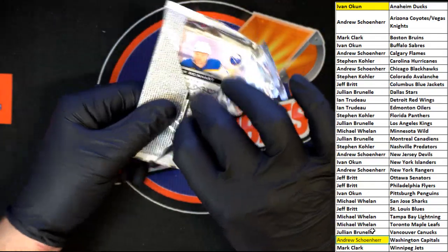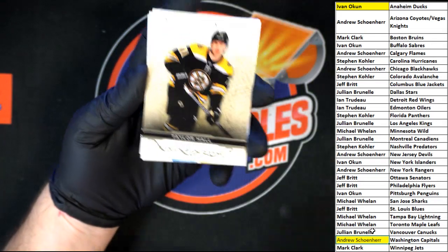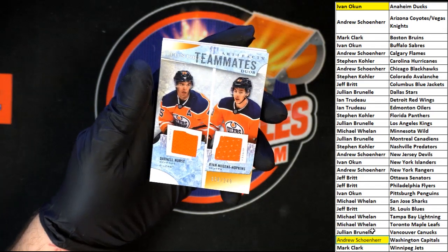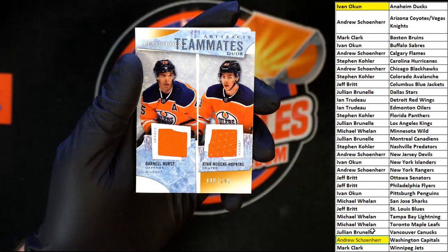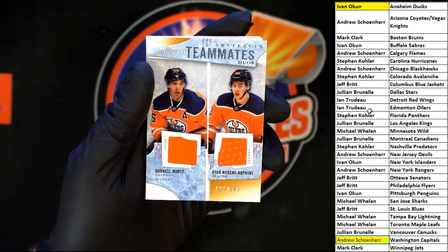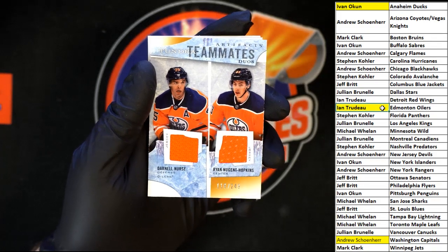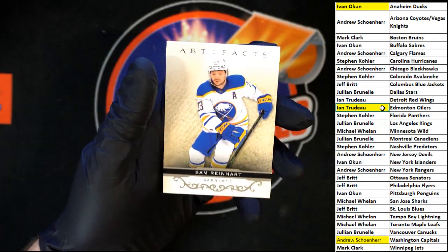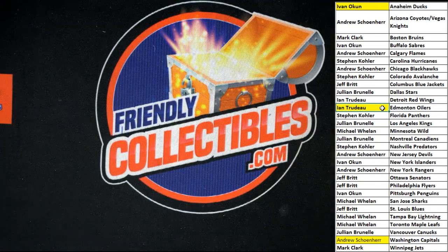Last pack - here we go! Taylor Hall to start it out, and we've got the Oilers 116 out of 249 - who's got the Oilers? That would be E&T. Behind that we got the blank, and Sam Reinhart to end it out. That's gonna do it for that box of Artifacts!